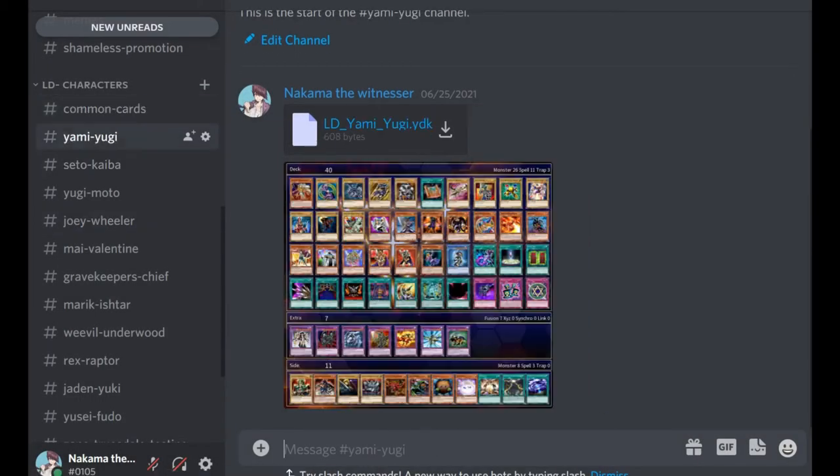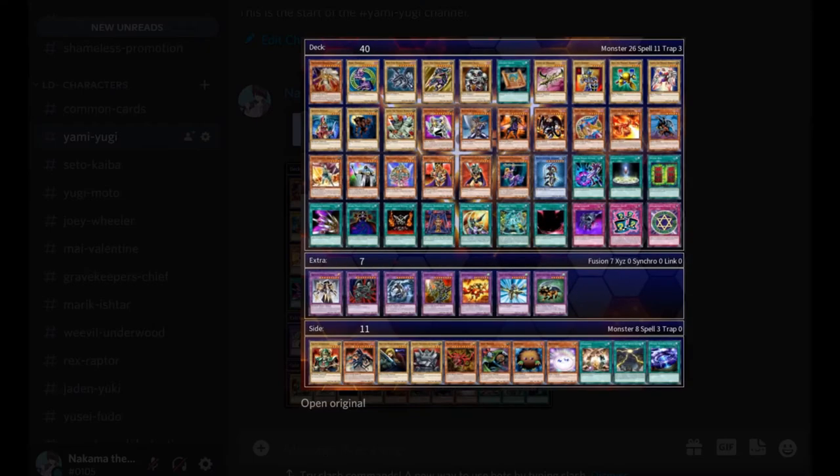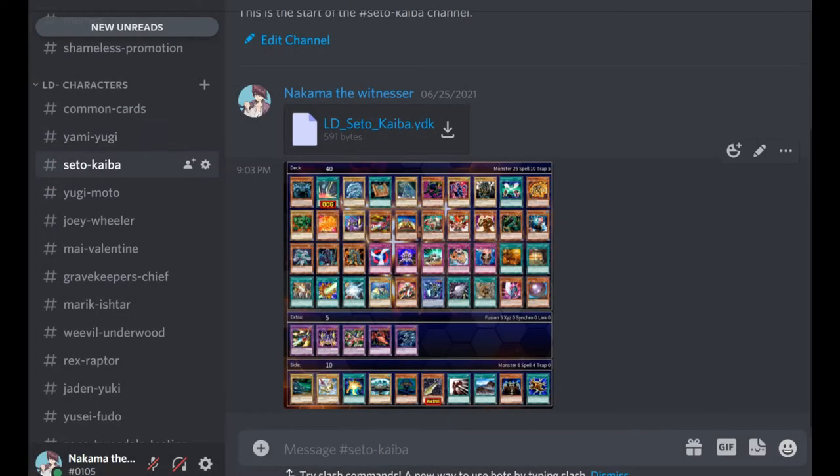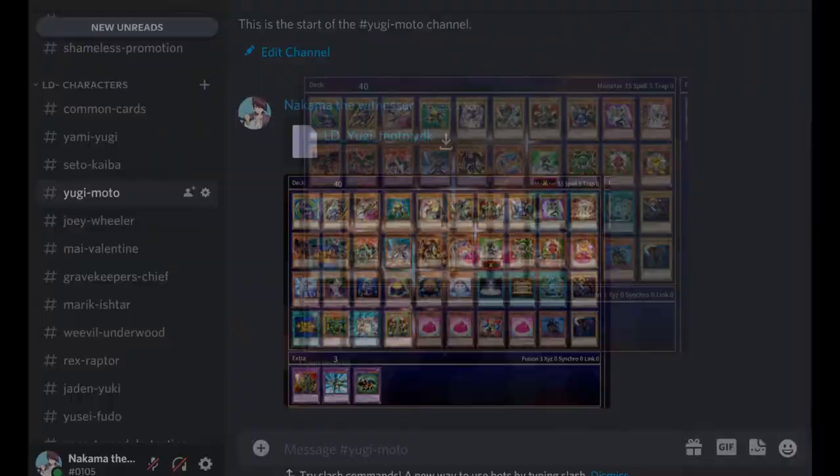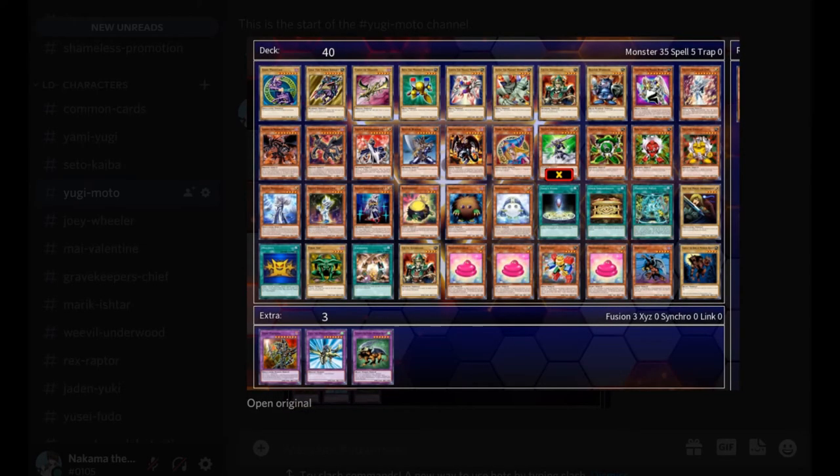If we scroll down, we can see what the characters have available to them. Here's Yami's deck — pretty big selection. Here's Seto Kaiba's, all the classic cards you knew. And Yugi Moto — yes, Yami and Yugi are different. Yugi plays with Silent Swordsman and Gadgets.